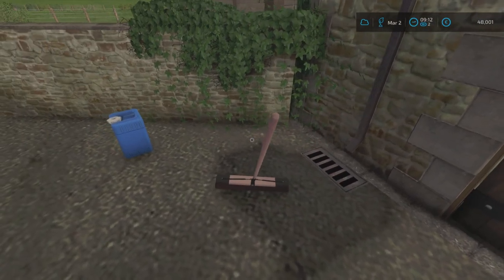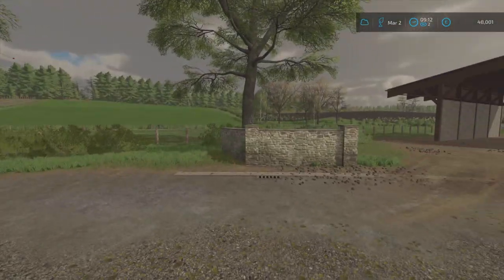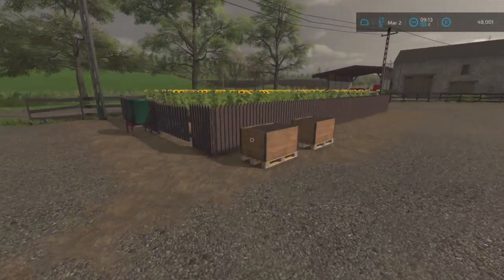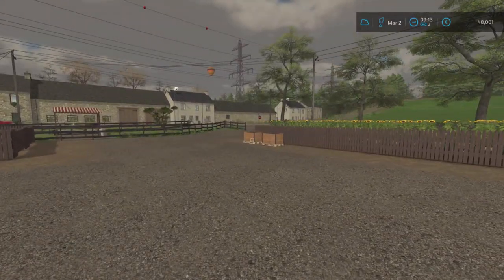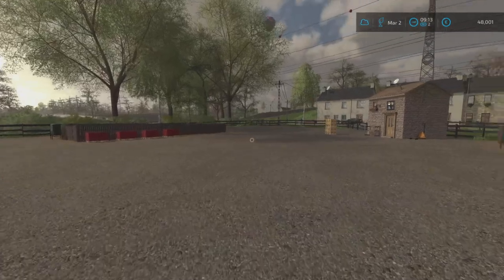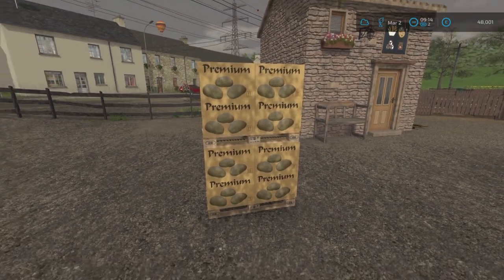Hello guys, welcome back to the farm — another splendid day here. We've got a few boxes and pallets going, so we're going to need to transfer these to the relevant places. There's sunflower — we do have two pallets there but it's stopped because we've run out of sunflowers. We do have a pallet of sunflower oil up there, which I mentioned last episode. The potatoes are going well — we've got eight boxes on a pallet, so we've got two pallets of potatoes.